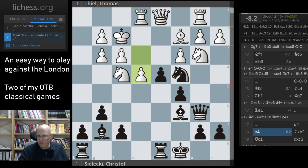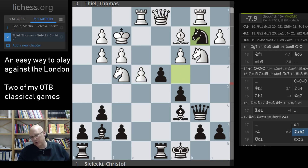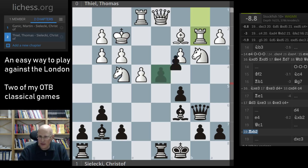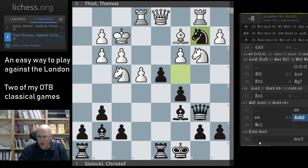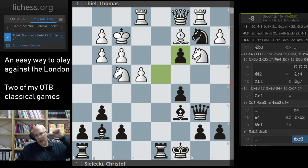Knight takes e3 is winning — the engine quickly confirms it. But during the game I saw that bishop g7 is also very strong. I just needed to play d4 to completely detonate the center, and then white's king position would be telling. The whole problem is he has no dark-squared bishop and all these squares and pawns are weak. After d4, white is completely lost. I played knight takes b2, he had to move the queen, I took, and he resigned in severe time trouble.